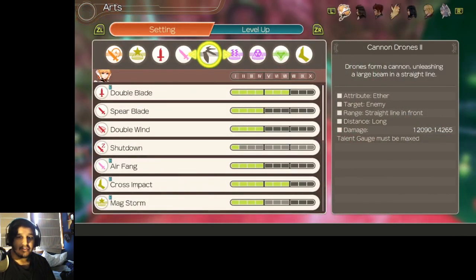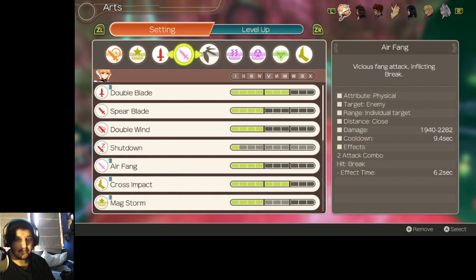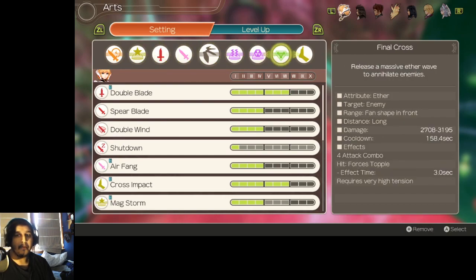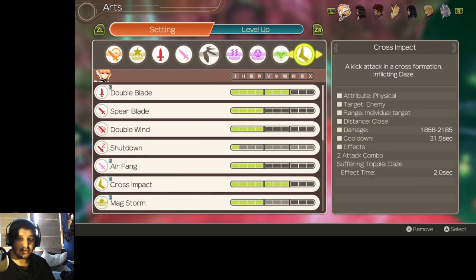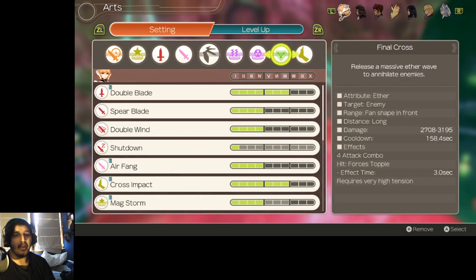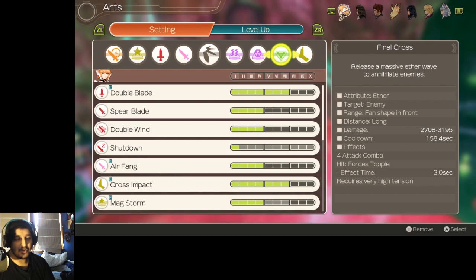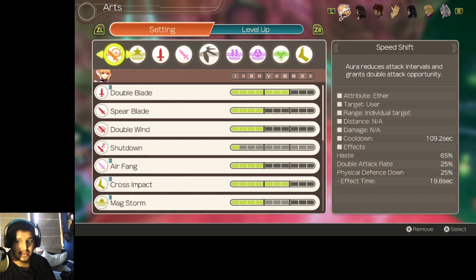In terms of arts, we want to equip Fiora with Air Fang because it will cause Break on her — you want to be able to do Break-Topple combos. The rest is all Aether damage abilities. Mag Storm isn't super good, but if you don't kill any of the Nebulas she spawns with Aether Drain into Zero Gravity, then Mag Storm is a good way to finish them off. Cross Impact is really good for keeping her on the ground for a couple extra seconds. Final Cross is going to be our main damage dealer and the main way we keep her on the ground for an extended period. Its cooldown is extremely long, so you want to do it in a chain attack and then outside of a chain attack to deal the most damage. Speed Shift will also help because it gives us Haste, which will help increase our talent gauge.